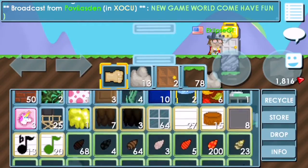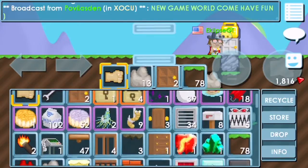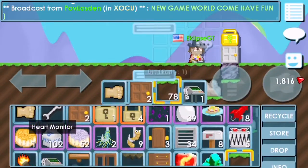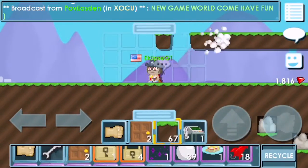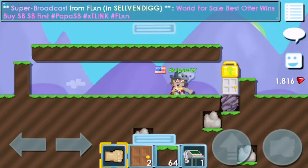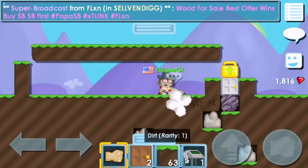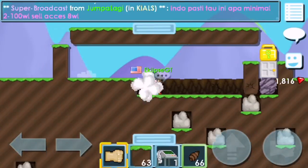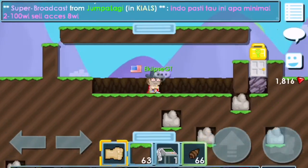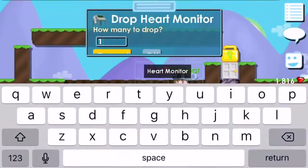That's why you shouldn't just save gems to buy world locks directly — it's not worth it. Once you buy the surgical pack, drop all the items into the world. Don't let anyone steal them, or you might not be able to sell.